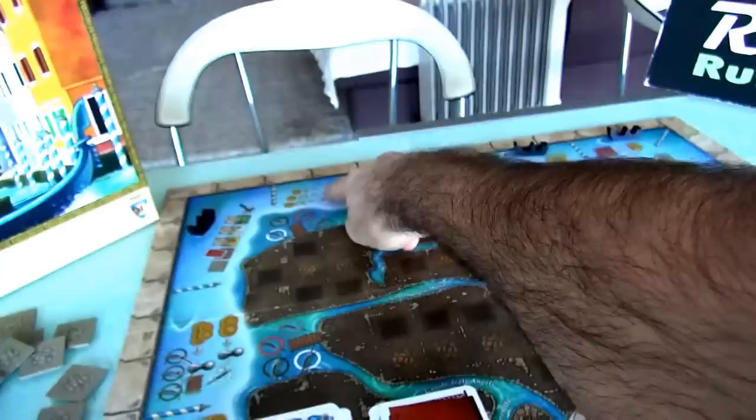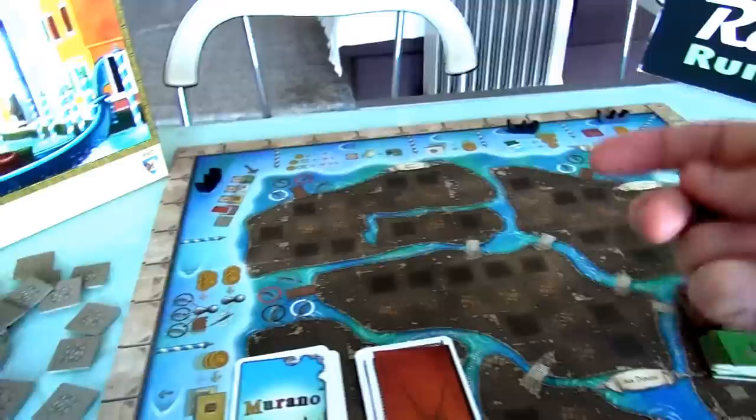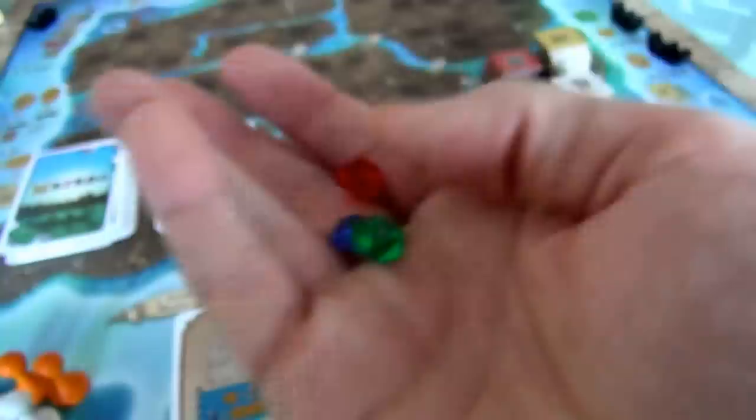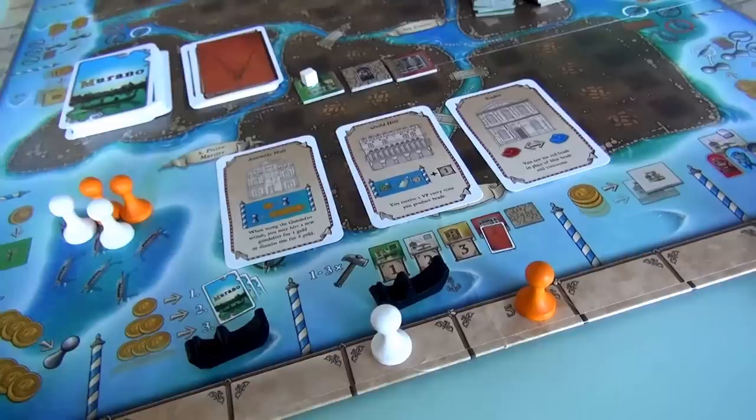The studio is interesting — if you produced a bunch of glass and drew three different colors, that's just $5 each, which is lousy. But a studio lets you convert reds into blues or blues into reds, so suddenly you might have two of a kind worth $12. So the studio and guild hall are both useful if you're going into glass-making; the assembly hall is great if you just want to efficiently manage gondolier hiring and firing.